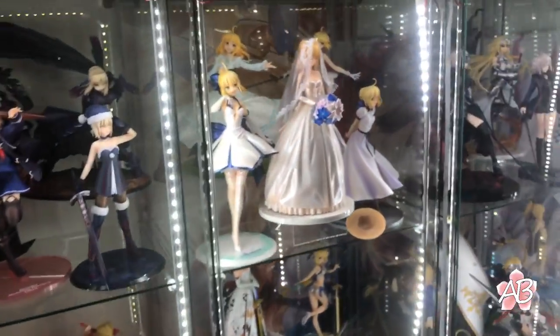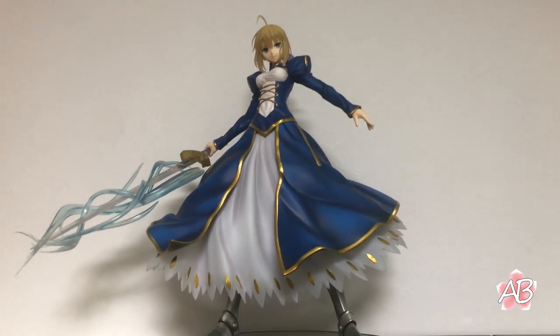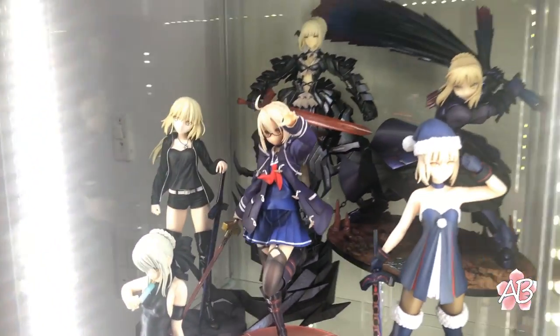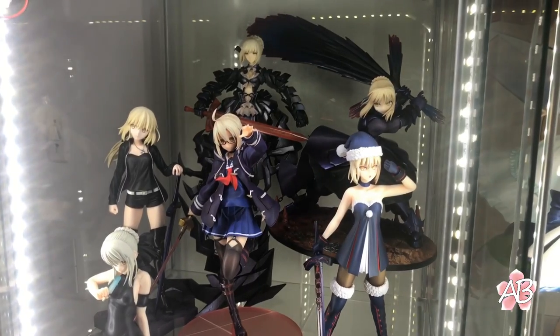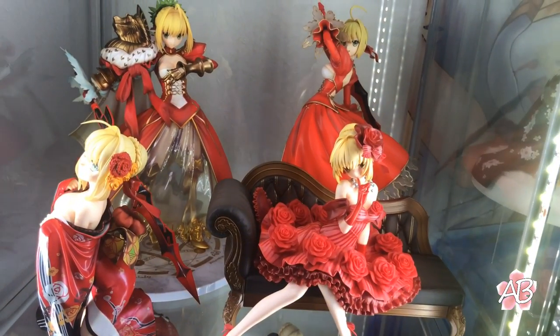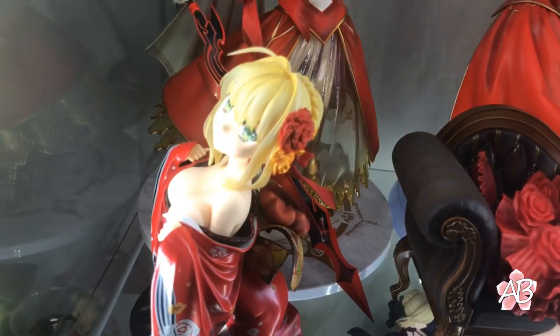Here's my quarter-scale Artoria. Up here are all the Saber Alters — the one in the very back is probably my favorite, it's the Houkago one. Over here is some Nero Claudette — a bunch of Neros.